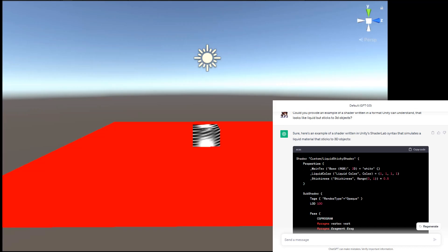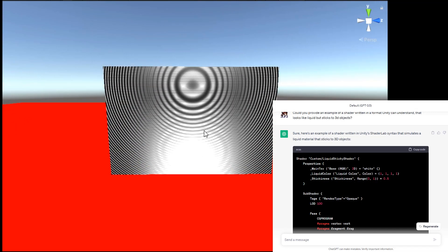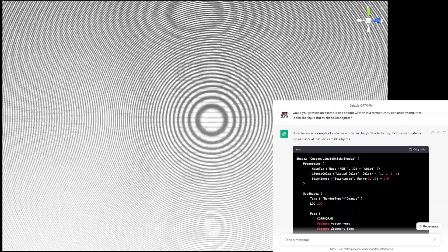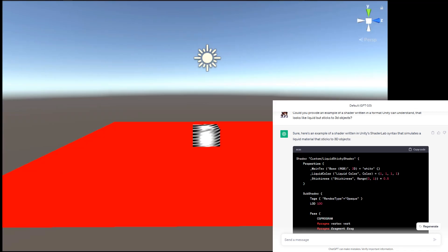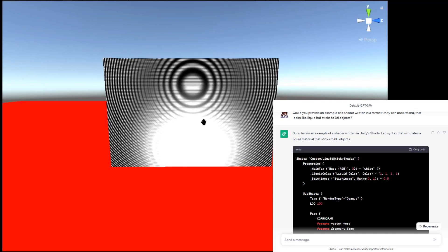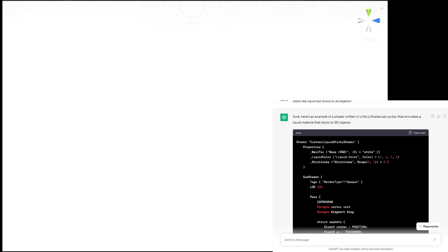Here I have a second example showing the shader applied to a cube. It's really fascinating how it looks depending on how close or far it is, and when you move it around it kind of reminds me of a CRT TV screen — the way the lines make this effect depending on what angle you're looking at it. But this whole thing started because I tried to ask ChatGPT to make a sticky liquid shader.